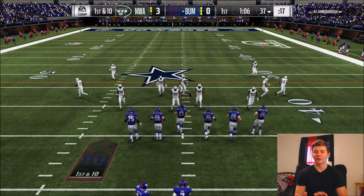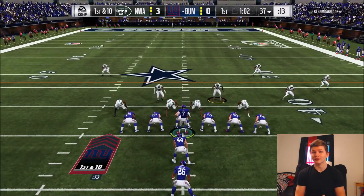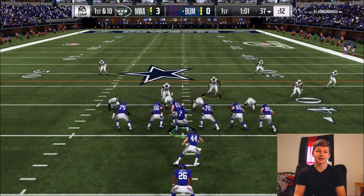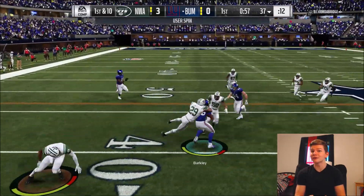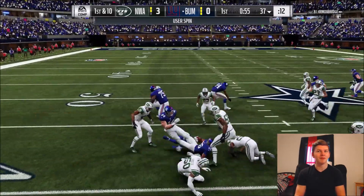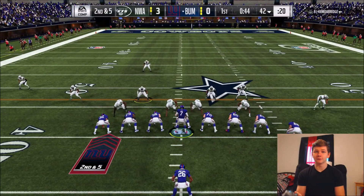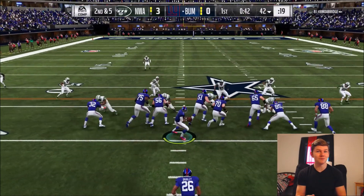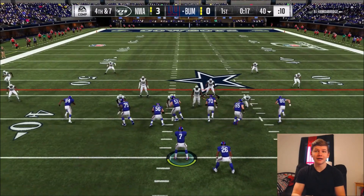I have not used my Saquon Barkley in forever because I have Zeke, Ricky Williams, and Todd Gurley. We're gonna try to bust it to the outside, hit another spin move, and pick up about five or six. He seems decently fast, but I can definitely tell the difference between him and my 99-speed Todd Gurley. Fourth and seven — we have to pick up this first down, so I'm gonna have Saquon Barkley actually blocking here.